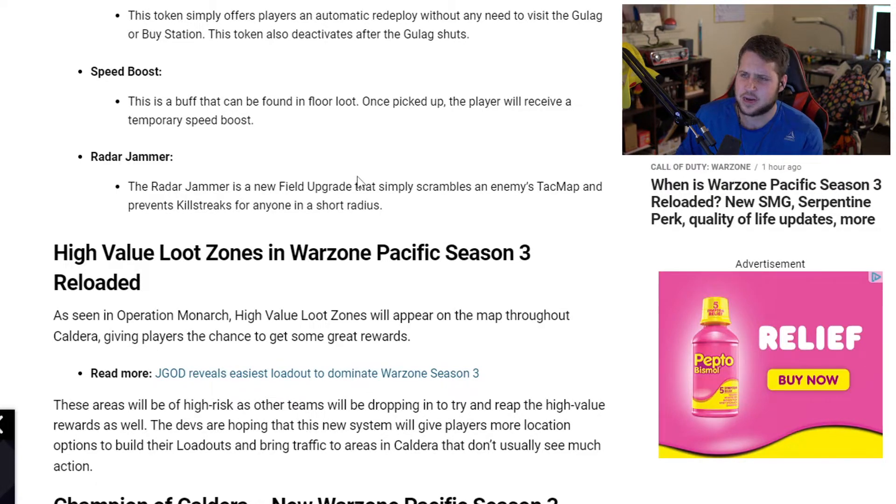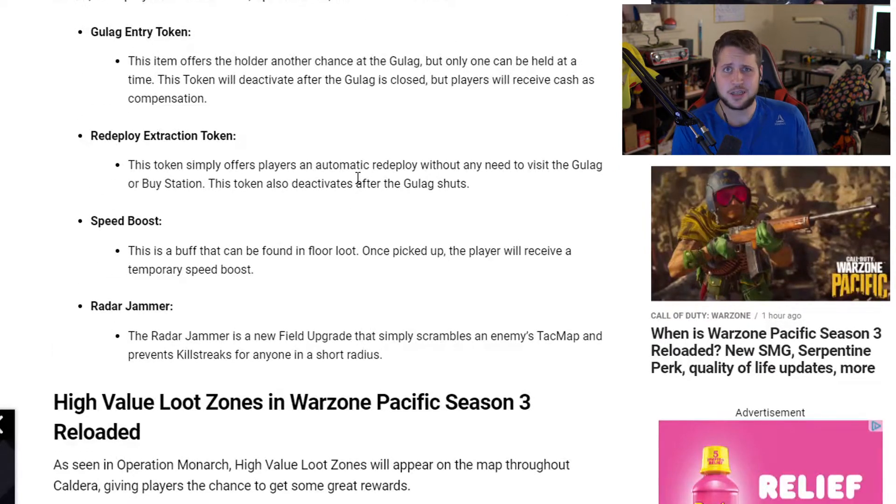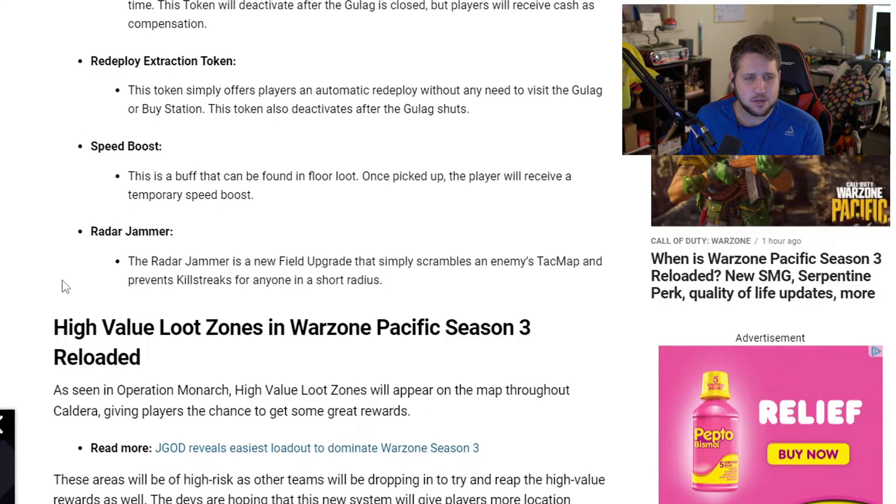The Speed Boost is a buff that can be found in the floor loot — once picked up the player receives a temporary speed boost. Then we have the Radar Jammer, a new field upgrade that scrambles any enemy's minimap and prevents killstreaks from anyone in a short radius. That's a lot of potentially overpowered items coming at the same time, which is a little worrisome.